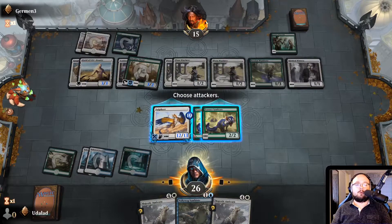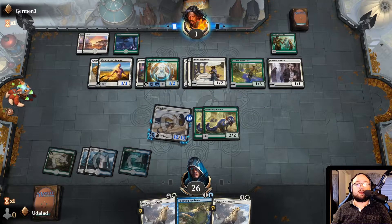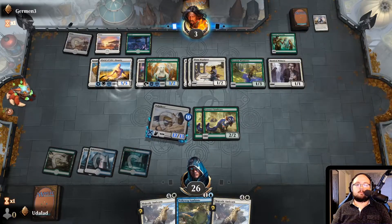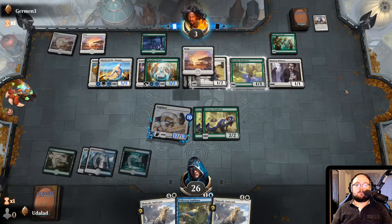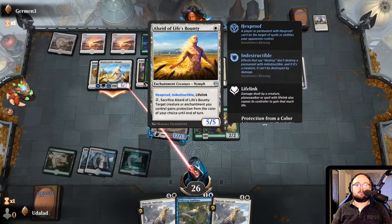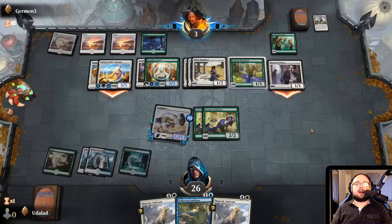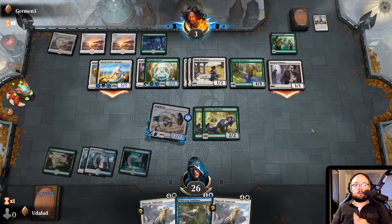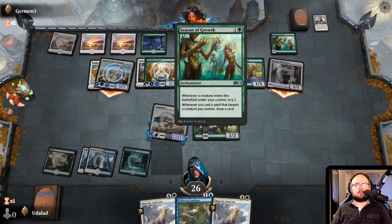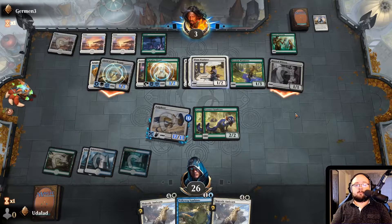Boom. He now has three health left. It feels bad for him, ain't gonna lie. The thing is he can't really stop this anymore. He can swing with Alsaid of Life's Bounty, but he doesn't have enough lifelink to actually pose a threat to us swinging through next turn. Because he doesn't have reach and he doesn't have a flyer — why would he just swing with two? Like, he might as well swing with everything because he is dead next turn anyway.